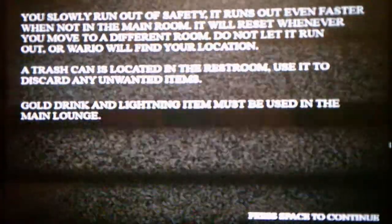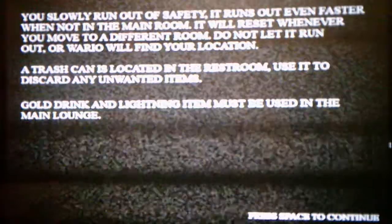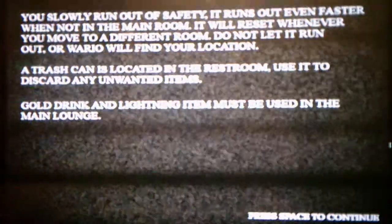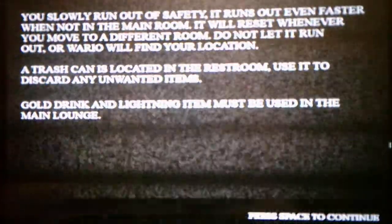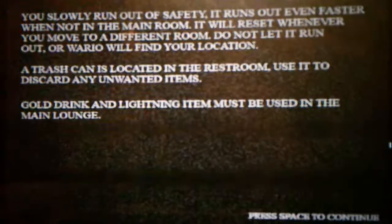Your camera runs out of power slowly and can be charged in the main room. The lightning item can charge the camera fully. You slowly run out of safety — it runs out even faster when not in the main room, and will reset whenever you move to a different room. Do not let it run out or Wario will find your location. A trash can is located in the restroom to discard unwanted items. Gold drink and lightning item must be used in the main lounge.